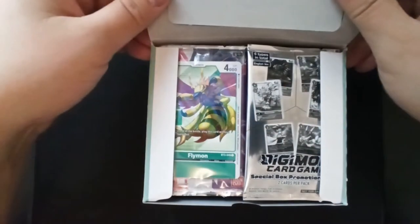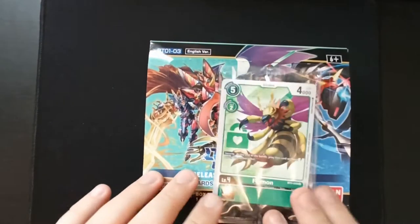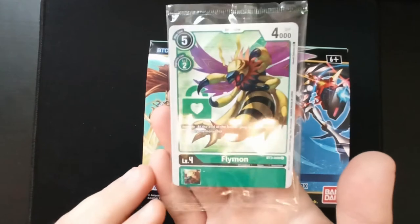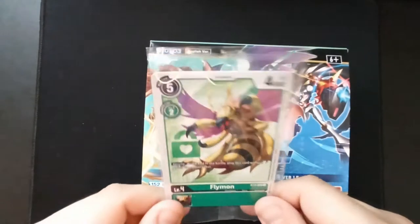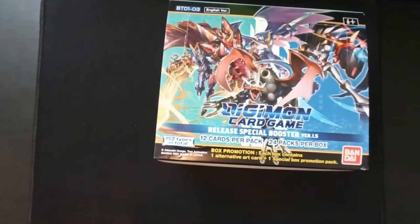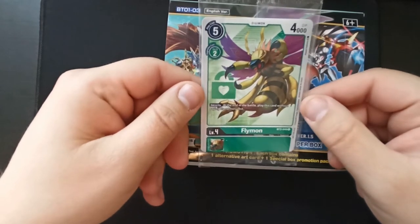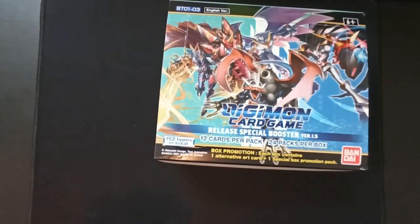We're going to open it and right off the bat we got Flymon as a special card. Truth be told, I have no idea what the special cards in this box are. Here we got Flymon. The lighting is pretty white — it's snowing outside — but whatever. Flymon: 'At the end of battle, play this card without paying its memory cost.' Oh, that's a security card, got it.